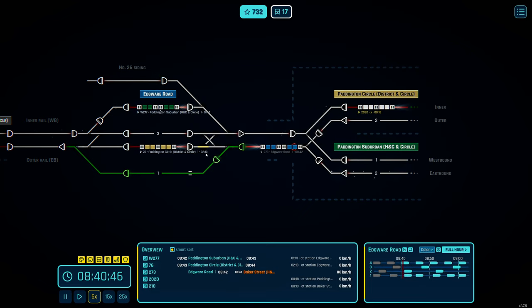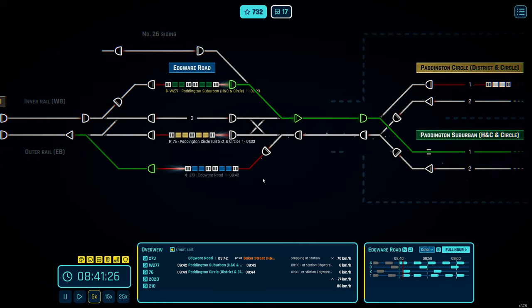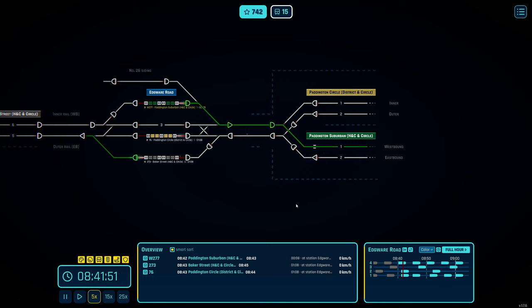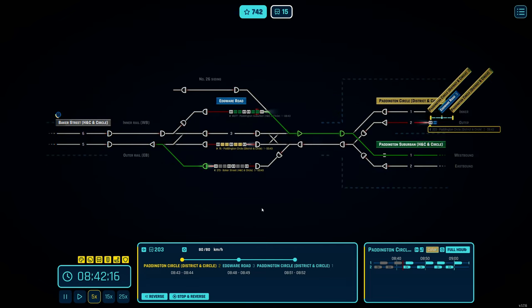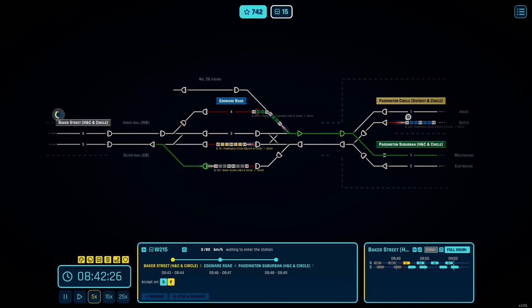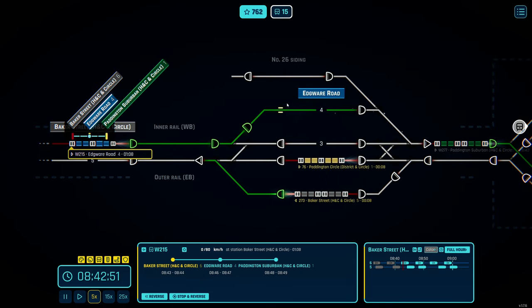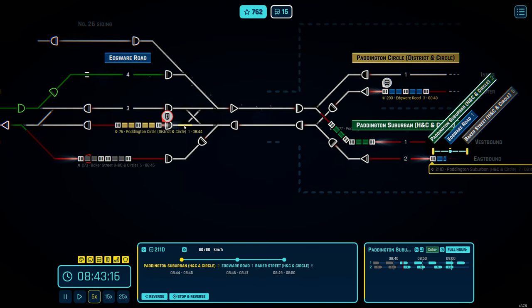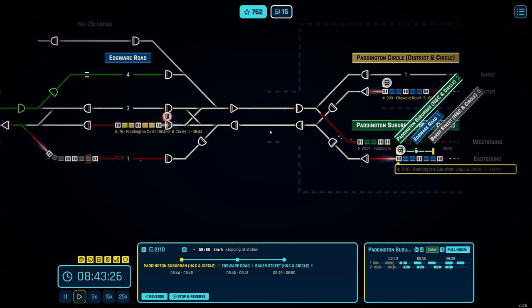That one's reversing, two-minute dwell time. That one needs to be set up and there'll be some more trains coming in any second now. Here we go — more stuff coming through. I love it — I just set it through into the platform without having to think about it. This is where I have to kind of pause and break — perfect.